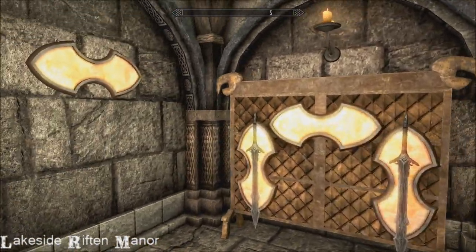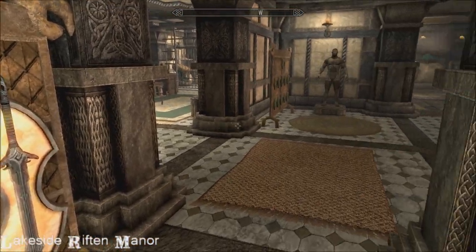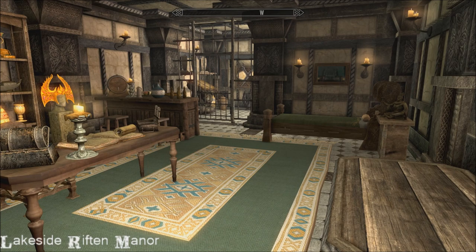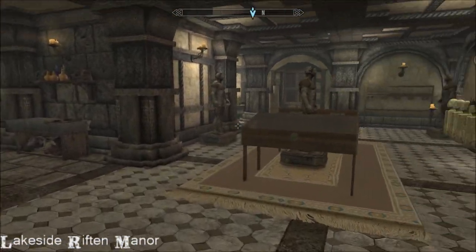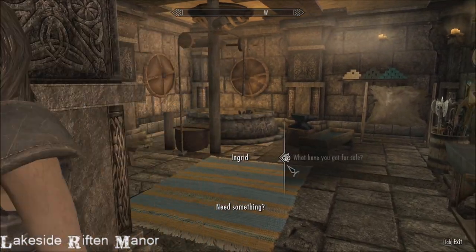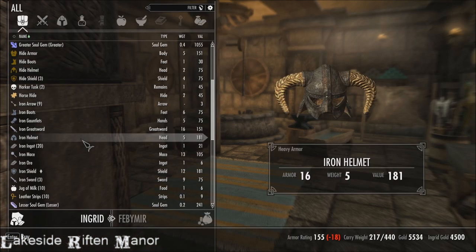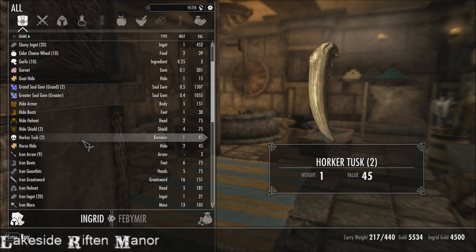One weird thing that didn't sit well with me when I first came into this house, and I'd completely forgotten about it, is that there is a person here — a vendor — who actually lives in the basement. It's strange. There she is — hi, Ingrid! She's got some useful things and four and a half thousand gold, so that is dead handy.